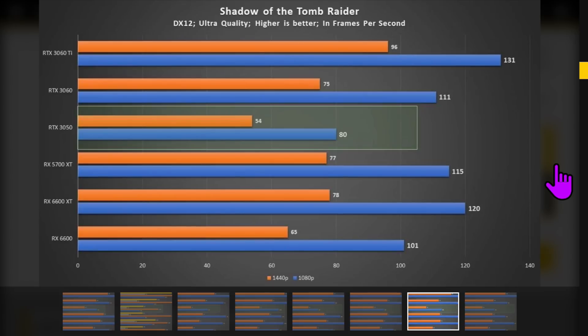Shadow of the Tomb Raider is a three-and-a-half year old game — it came out in 2018 — and it plays at 80 frames per second at 1080p. Shadow of the Tomb Raider can actually be quite demanding, so that's not bad. It's a lot better than the RX 6500.